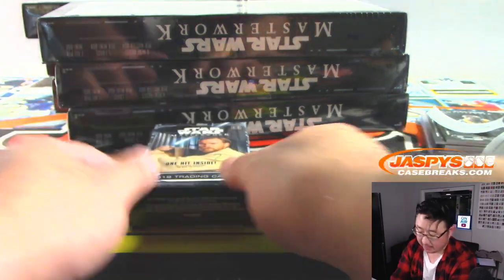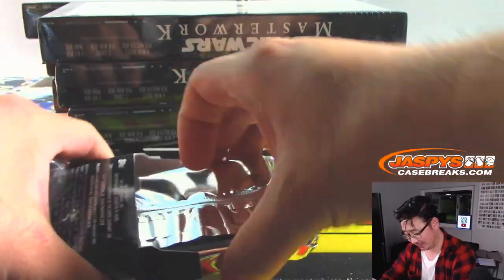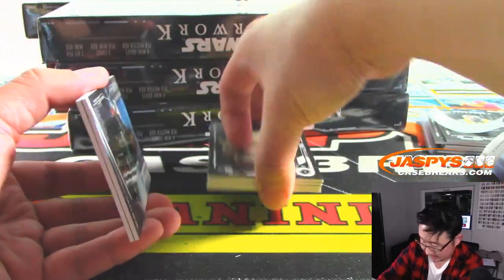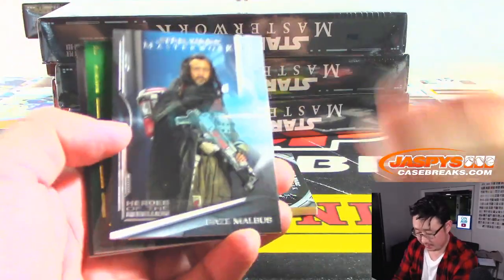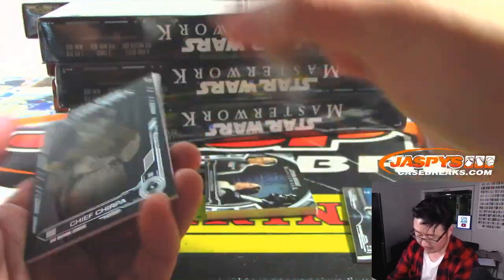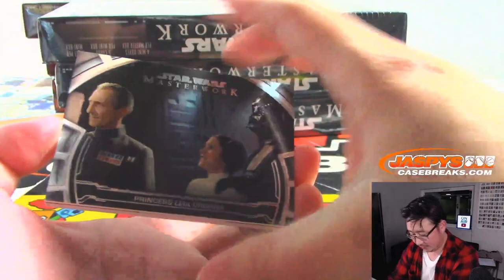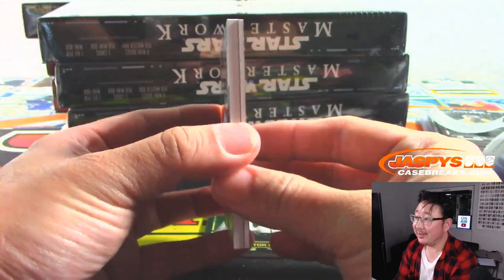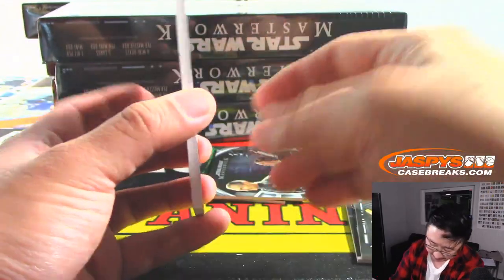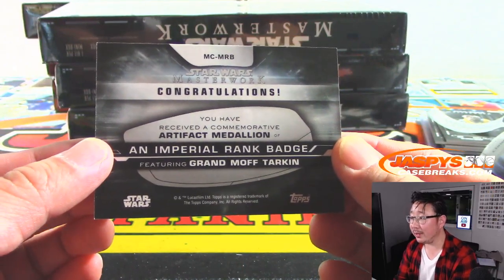Last but not least, Rick with box 2. Thanks for getting in, Chris — appreciate that. This might be the medallion. We got Baze from Rogue One, we got Director Krennic from Rogue One, to 99. There's Chief Chirpa. And — oh. General Tarkin. 'I knew that you were on board based on his foul stench.' There's Grand Moff Tarkin right there with the Imperial Rank Badge.